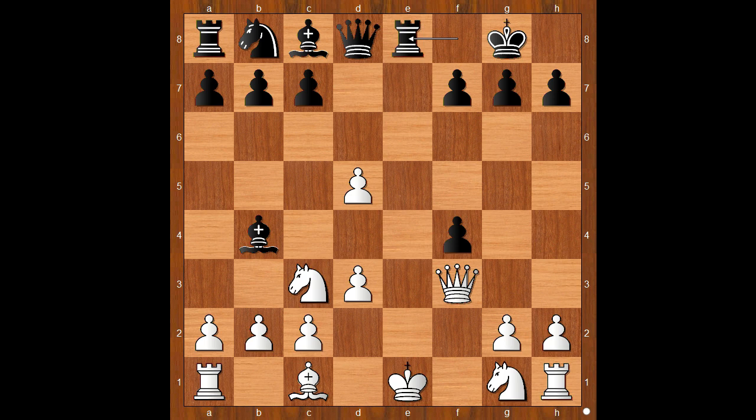Queen to f3, defending the pawn on d5. Rook to e8, check. Knight to e2. Black to move — how would you continue?